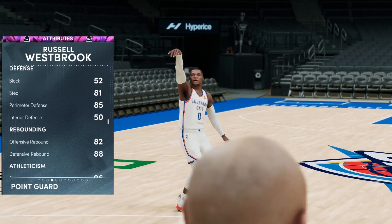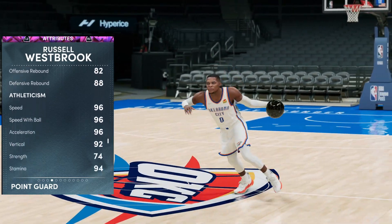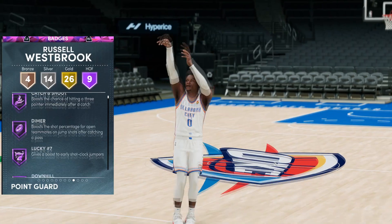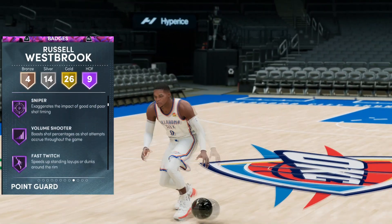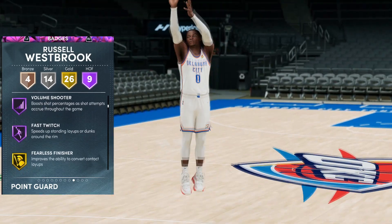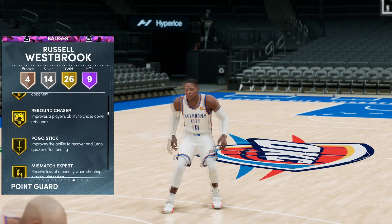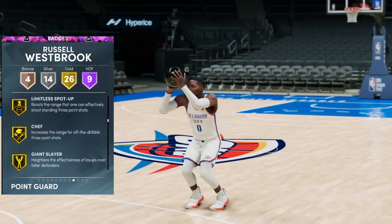Playmaking for Westbrook is pretty solid — 81 steal, 85 perimeter defense, which is pretty good. Great rebounding for a guy that's 6'3 playing guard, and 96 speed with a good 74 strength. Hall of Fame badges include catch and shoot, dimer, lucky number seven, downhill, quick first step, deadeye, sniper, volume shooter, and fast twitch — great badges to have.